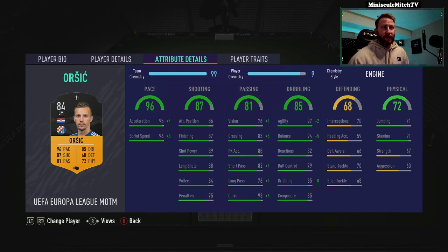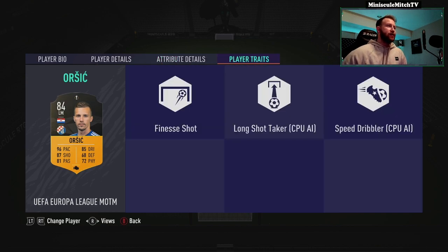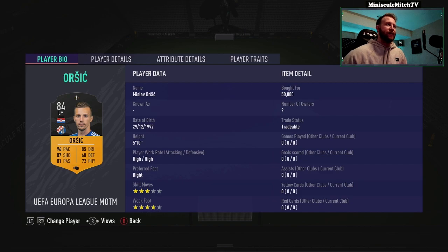The dribbling is where this card gets wild: 99 agility, 99 balance, 79 ball control — not the best in the world — and 93 dribbling with 85 composure. He does have 91 stamina with 67 strength. He also has the finesse shot trait, which is really nice to have with a card like this.